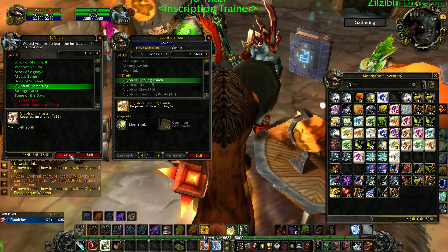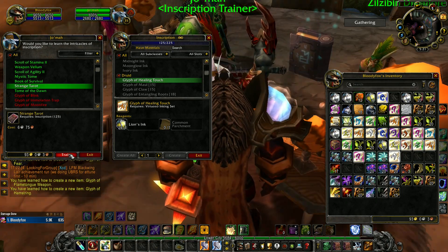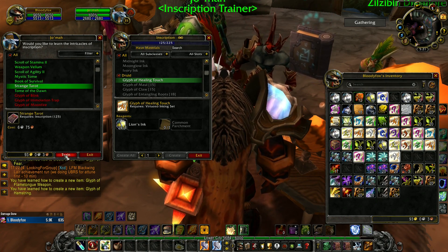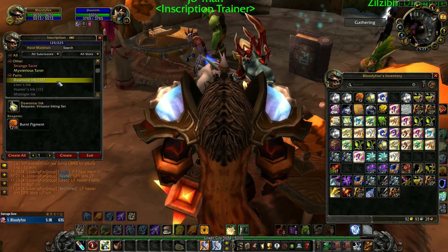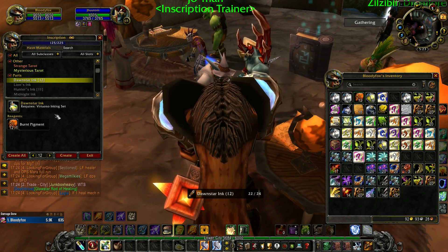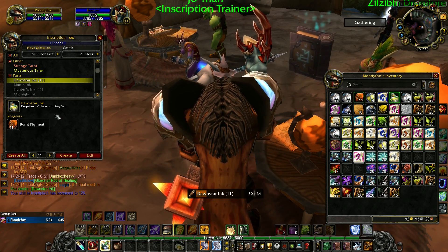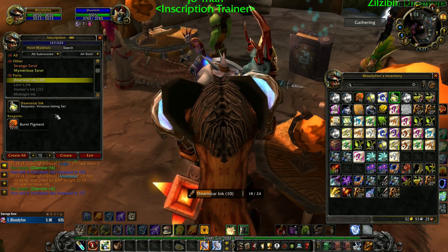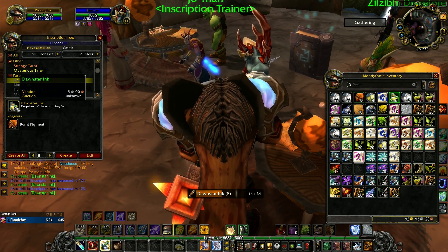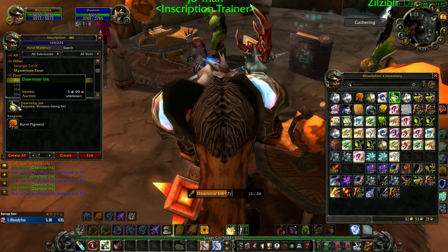Let's learn more glyphs. You can also learn Strange Tarot and Tome of the Dawn. Let's create Dawn Star Ink. Dawn Star Ink is only used to create Strange Tarot and two more items, so you don't need it to create glyphs — use it for leveling.